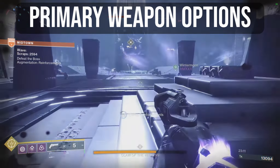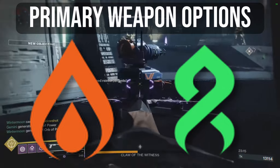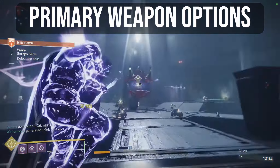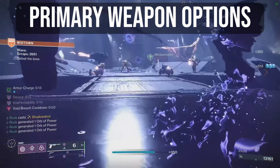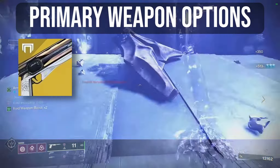The recommendation for primaries is pretty simple — stick to either Solar or Strand. The reason being artifact support and likely overcharge benefits too. Strand has Unravel Rounds and Threadling generation, while Solar has Scorch and Ignite. Just be sure to have the correct mods equipped. Anyway, for Solar, pick from these: the Sunshot,